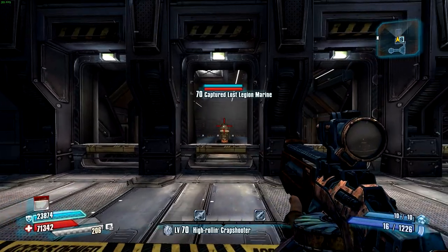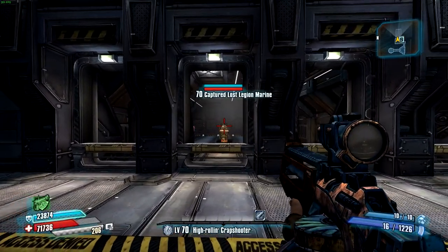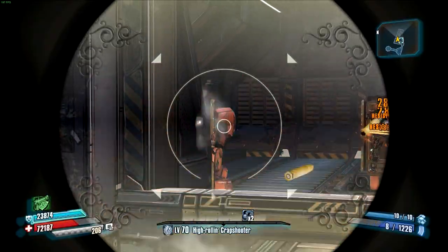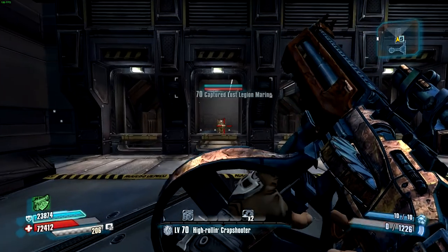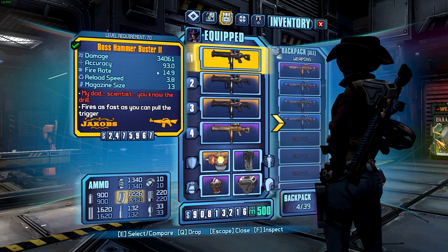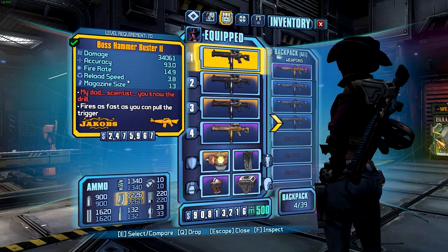As with all Jacobs weapons, it is semi-automatic, meaning that you have to click the mouse button or the controller button every time you want to fire. So the fire rate on the card, which is 14.9 here, is only achievable if you are shooting it as fast as you can pull the trigger, which you have to do very, very fast.